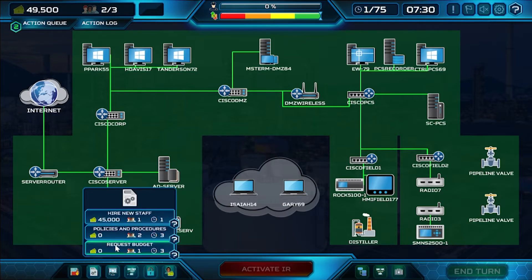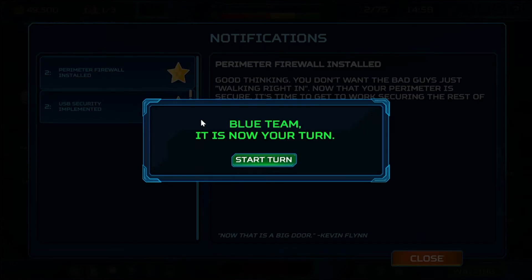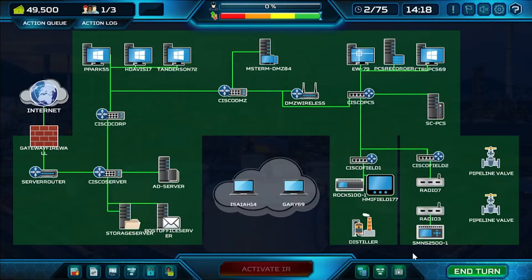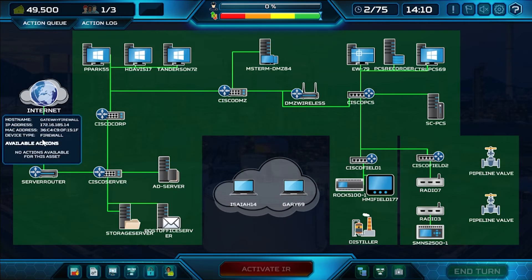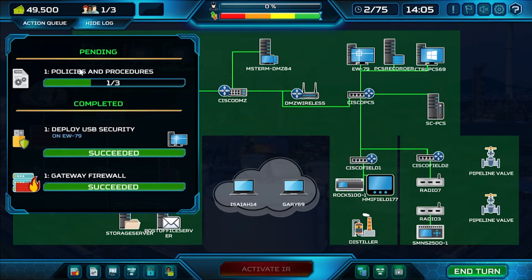Let's create some policies and procedures. Now we no longer have staff available — money and staff have been subtracted. We'll end our turn to commit our actions. It's our turn again; the red team has taken their turn. At the beginning of each turn, you'll see notifications about what you did the previous turn — good or bad — and further information about how it pertains to the simulation. We can see the firewall was installed, and we can check our action queue to see completed and pending actions.